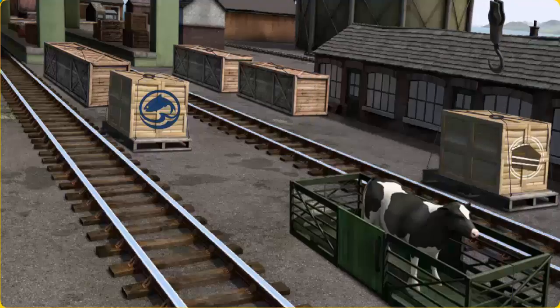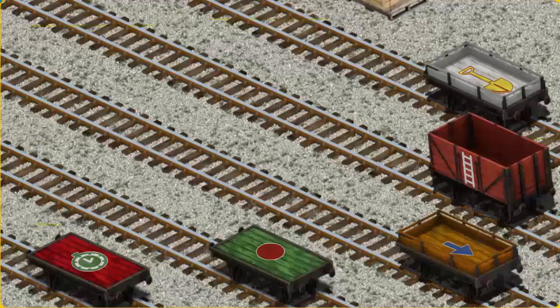That's it! Let's lift and load. Now the cargo must be loaded. Help Cranky find the green flatbed with a red circle.